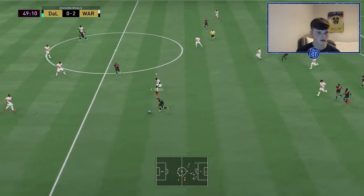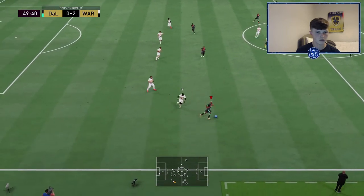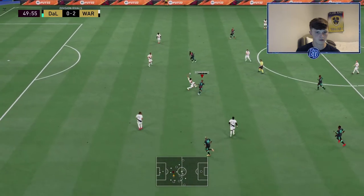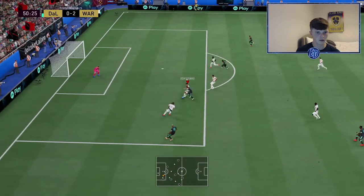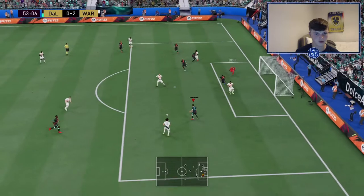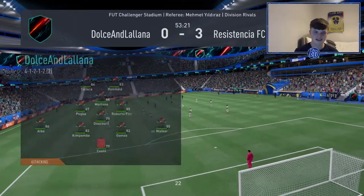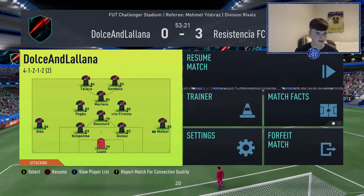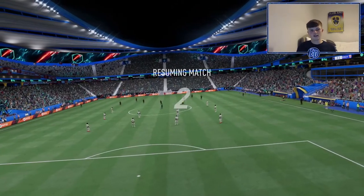Here's Taliska — nice little ball roll, trying a roulette, can't get the angle, going inside to Romarino, it's Dembele, back to Romarino. I've given it straight to him and that's another goal conceded. Going to try Taliska as a striker now — Marlon at CAM and Taliska as left striker, see what he's like.